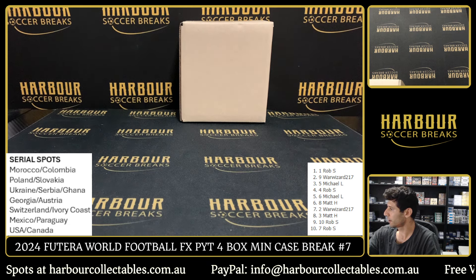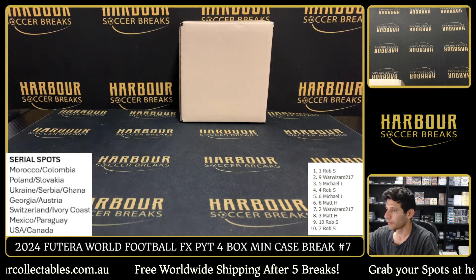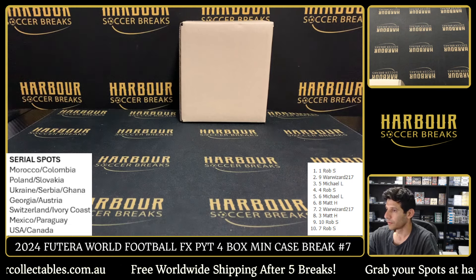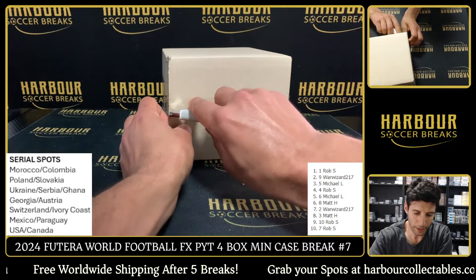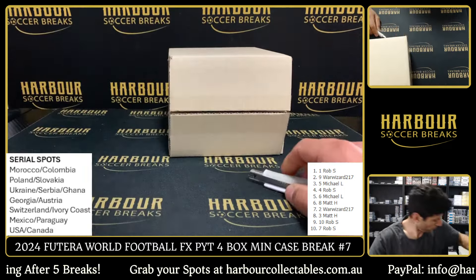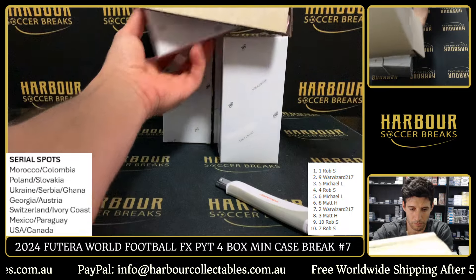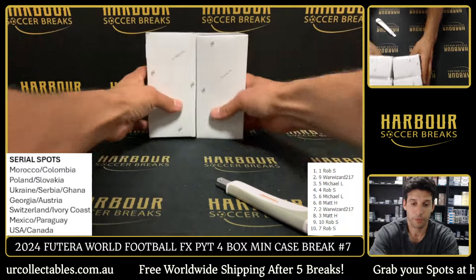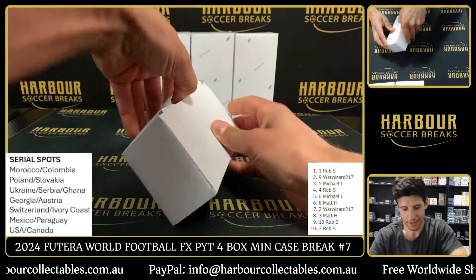Let's drop down the random — you can see them on the right side of your screen. Let's get into this mini case, Futera number seven. There's the team sheet. Let's do this mini case break number seven. We'll also drop more Futera — so those keen on the Futera mall drop. Chrome is only got nine left, we're pushing that, we're breaking that one after this. So if you're keen on chrome, grab your spots — only nine left in that one. Alright, here we go, box number one on Futera. Let's see if we can hit a numbered box.